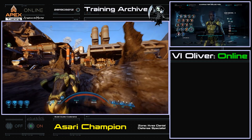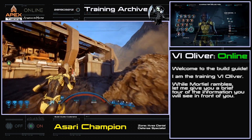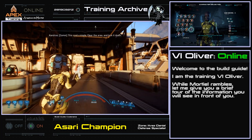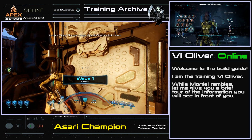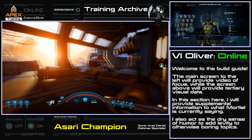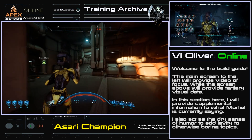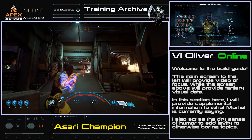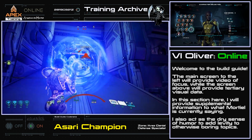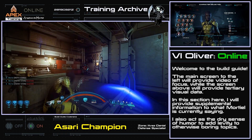Greetings, this is Angelus de Mortio with another multiplayer build guide for Mass Effect Andromeda. One of my favorite specializations from Dragon Age Inquisition was the champion. Not only did it have some of the best defense in the game, but it was also one of the most adept at area denial and zoning enemies. It should then come as no surprise that when I found a class in Andromeda multiplayer that could be built with a similar core function, it quickly became one of my favorites.